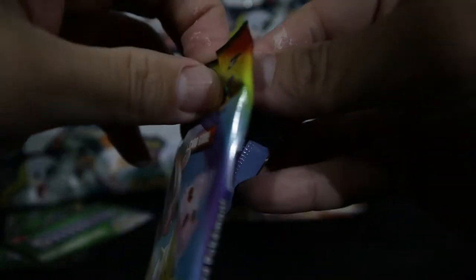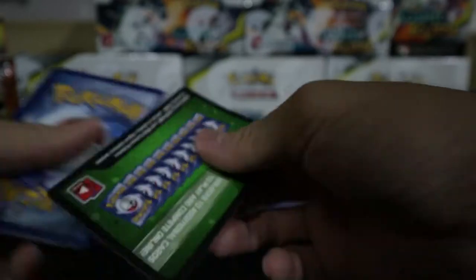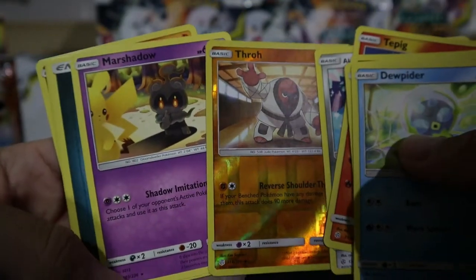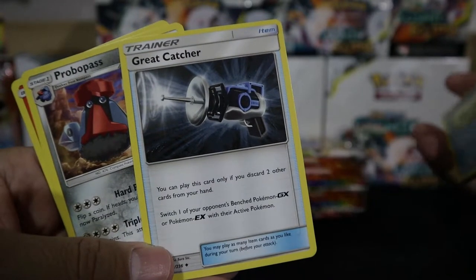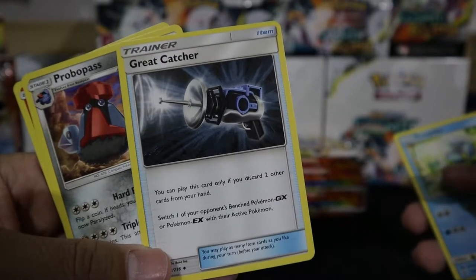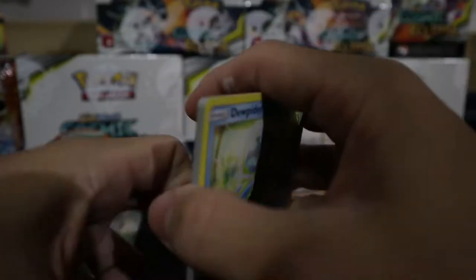Sixth pack — three babies artwork again. Before the boosters arrived I was opening packs and the three babies artwork gave me better luck with alternate art or secret rares. Still green this time though. We got a Great Catcher — you discard two cards to switch one of your opponent's GX or EX from the bench to the active. Not really great for single-prize decks like the Mewtwo deck or the upcoming Nuzzle Pikachu Raichu deck.